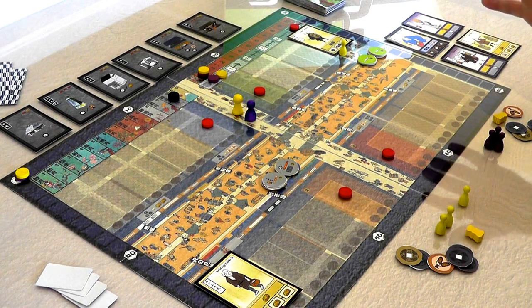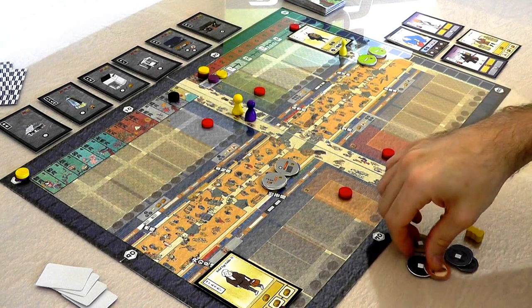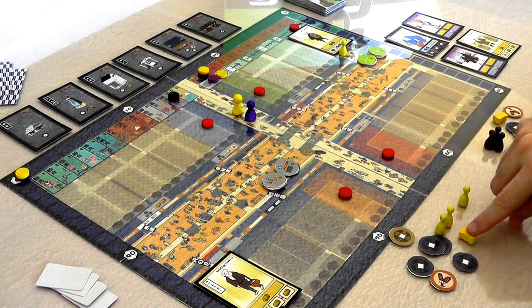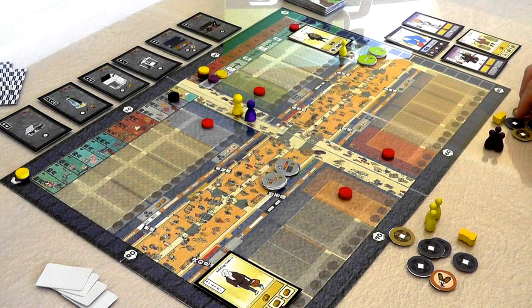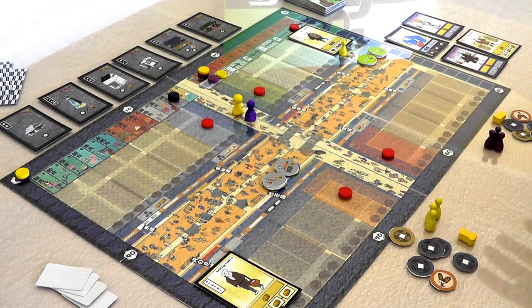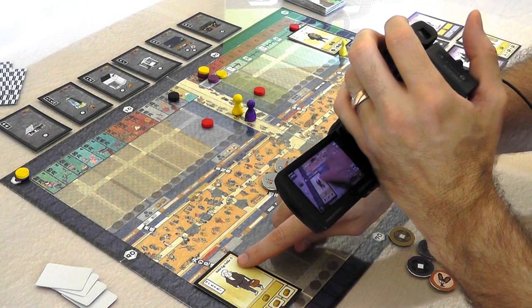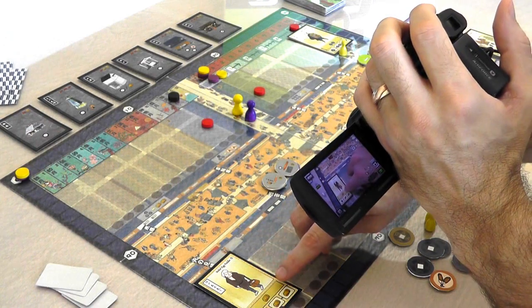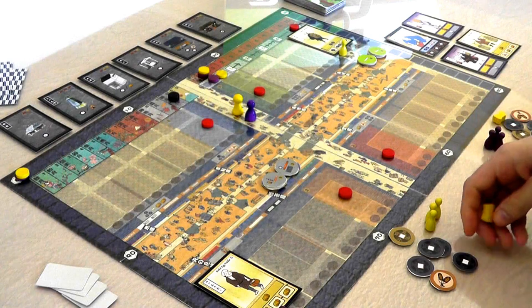I've already got the game set up as a two-player game. I'm starting with eight bucks, or mon as it's called — four-value coins and ones. I also have a pair of sandals, one food, and three more workers I can deploy. Jen, as the second player, has exactly the same thing. Since Jen was the second player, she got first dibs on the starting characters and chose to hire the boiled egg peddler, who provides food. We're starting with one food, which I grabbed from my Agricola set.